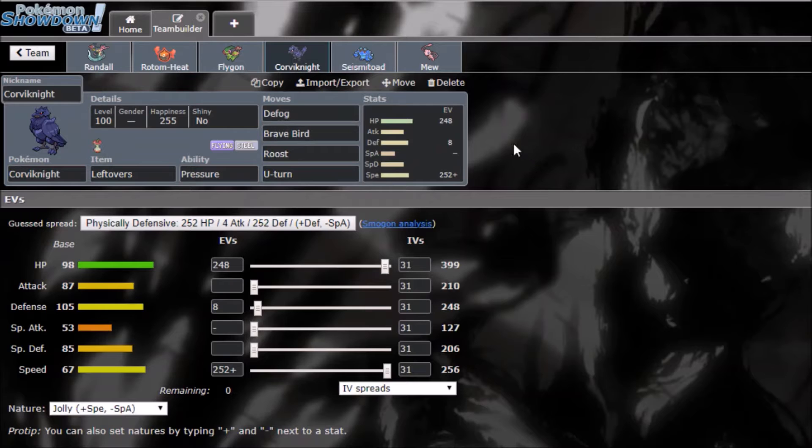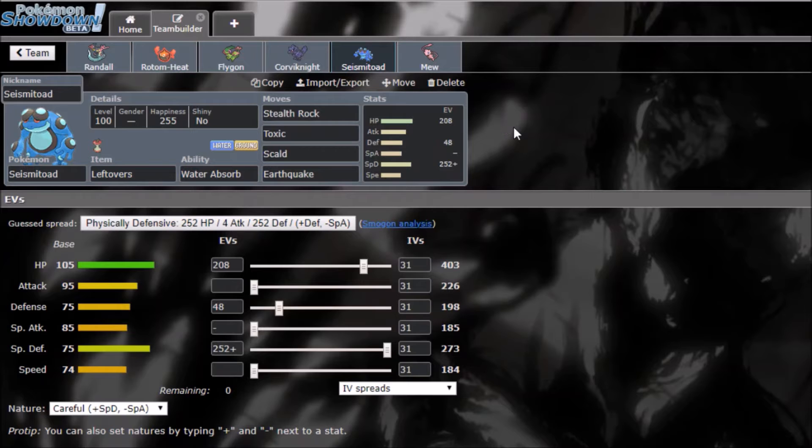Corviknight is another new mon with a lot going for it — it's really common on the ladder right now. It's my Defogger running Defog, Brave Bird, Roost, and U-Turn. Defog clears hazards, Brave Bird deals good damage thanks to 87 base Attack — physically stronger than Skarmory. Roost is for recovery and U-Turn for switch initiative.